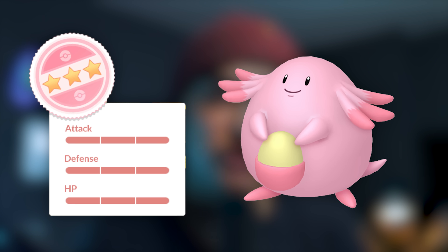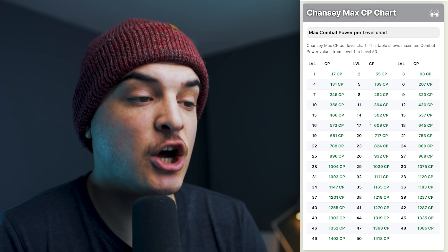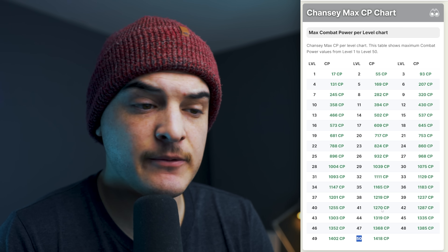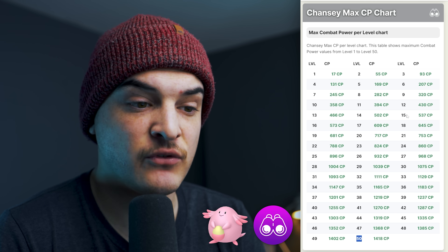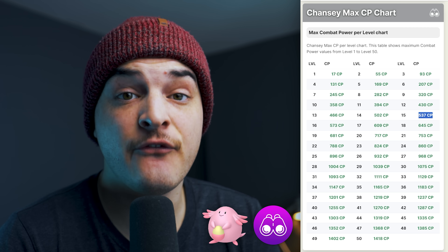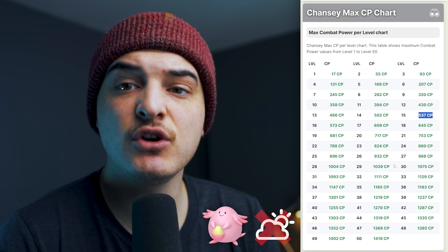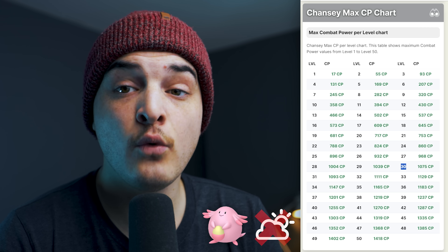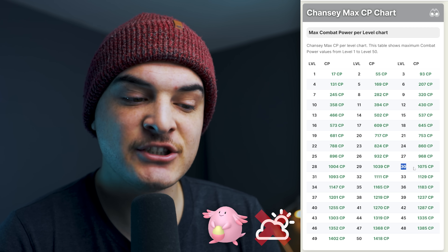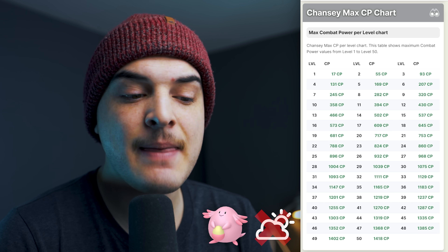Let's go over the 100% IVs for Chansey in Pokémon Go. On screen is Chansey's perfect IV chart, showing the 100% IV from level 1 all the way to level 50. Not all these numbers are very useful though. Any Chanseys you catch from research — any type of research — will be caught at level 15, which means 537 CP will be the 100% IV for Chansey from research. If you're finding Chanseys in the wild, the highest level you can find one is level 30, which is in non-weather-boosted conditions — any weather other than partly cloudy. A level 30 Chansey in the wild will be 1075 CP, meaning there's no CP higher than that in the wild, and that's a guaranteed hundo.